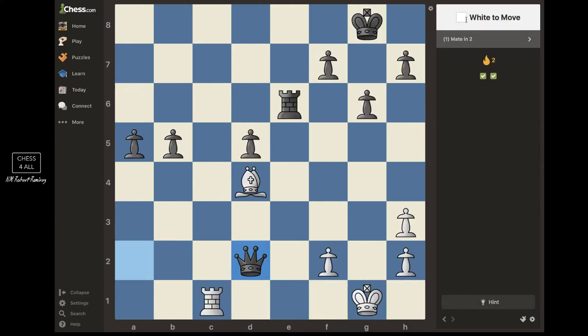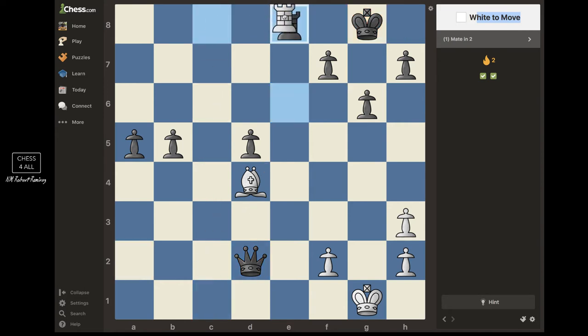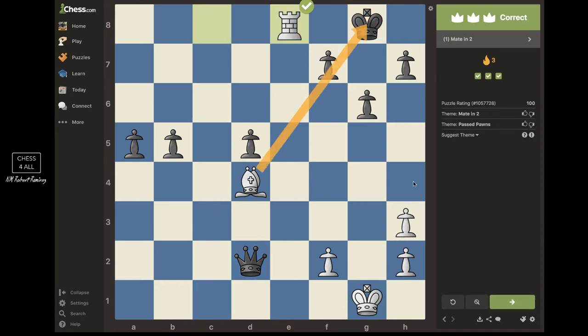Next one — white pieces to move again. What pieces might be involved? The king is here. This bishop is not going to attack him directly, but it's cutting the king off. So rook c8 — he has to block with the rook, and then we take it and checkmate. Check, checkmate — thanks to the bishop and the rook.